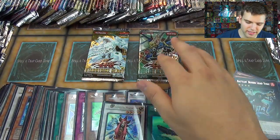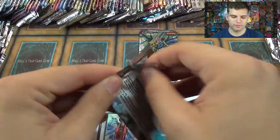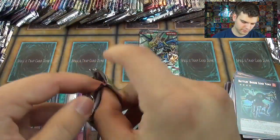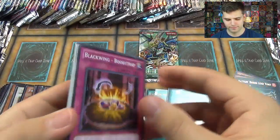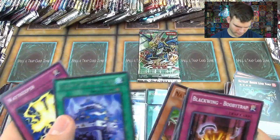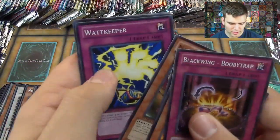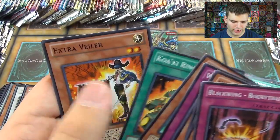Now for the two final packs. Star Strike Blast first — we did pull a full lot of Star Strike Blast last time. Good pull of Vanity's Emptiness, Notorious Stag Beetle, Karakuri Showdown Castle, Watt Keeper, Karakuri Soldier, Karakouakim Ring, and Extravailor.